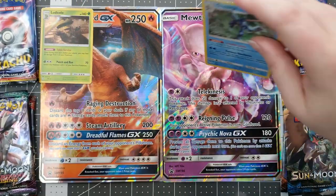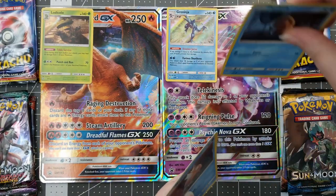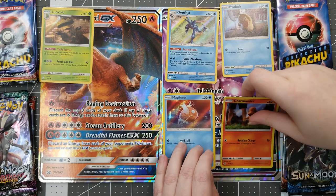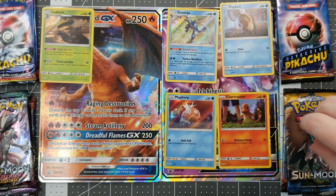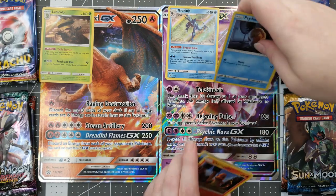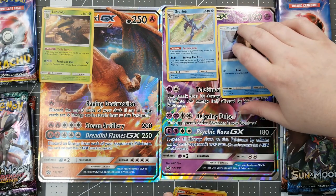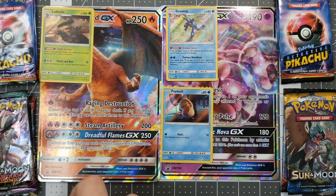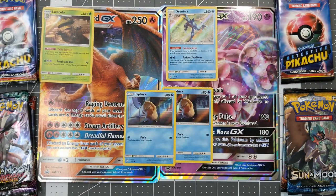We got Ludicolo, Greninja, Psyduck. Can we keep Psyduck up here because Psyduck is just awesome? We'll put all of our Psyducks in a row. Psyduck literally was probably one of my favorite Pokemon from that movie. They did a wonderful job on Psyduck. I was thinking it was going to be one of those, like, oh he's there and then he's a background character. He still was a background character, but he was awesome.